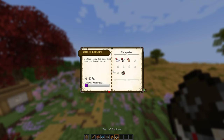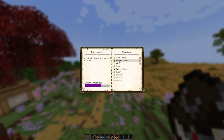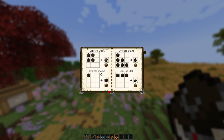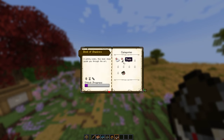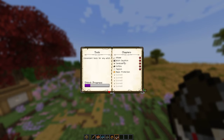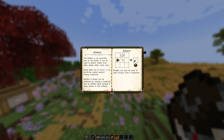The fifth and final book is called the Book of Shadows. It's pretty handy — it gives you the rundown of items, how to craft them, and where to find certain things like trees and specific wood types. Some items are locked and I believe they become unlocked as you progress further through the story.